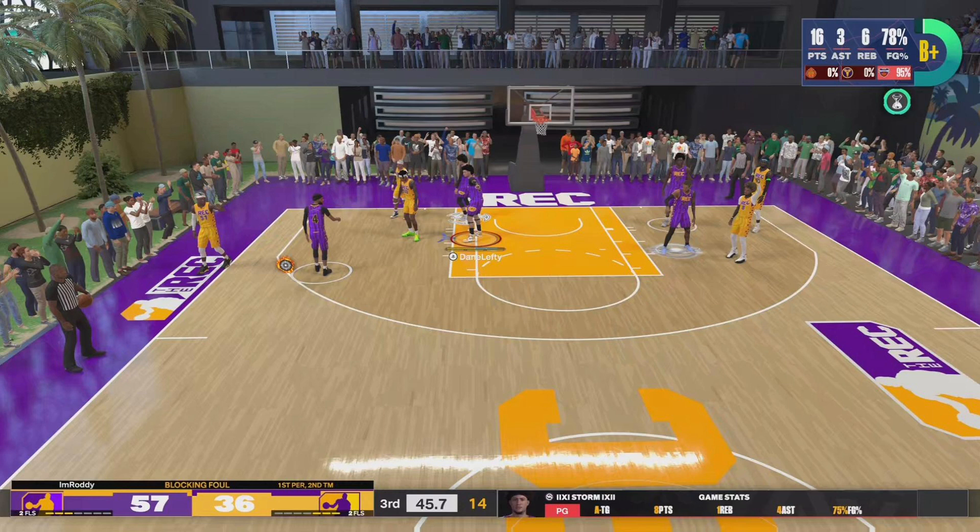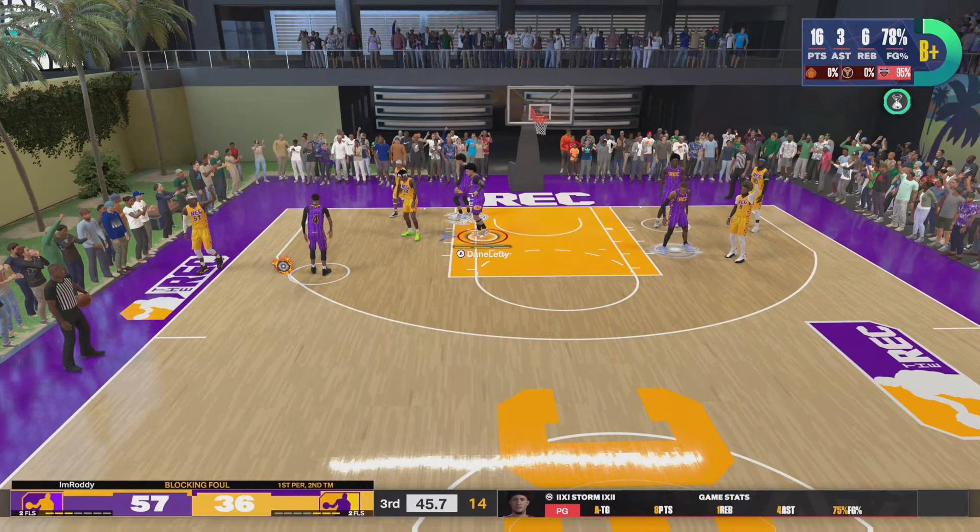Immovable Enforcer is a physical strength badge on defense. It can help you out in the post, it can work on the perimeter — it's almost like Brick Wall but for defenders. I'm not going to waste too much time; this is a short video. We're going to get into different clips of me in the rec using the badge. I have it on Hall of Fame, so I'm very qualified to speak on this.